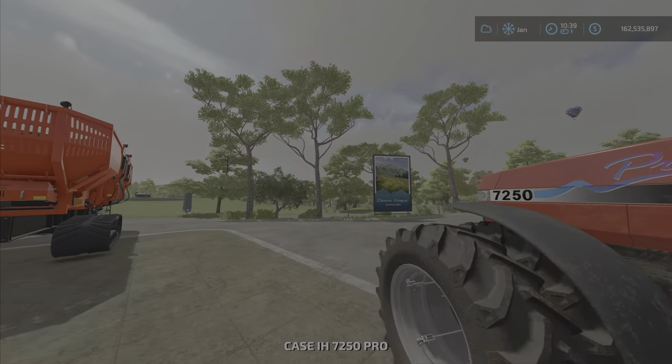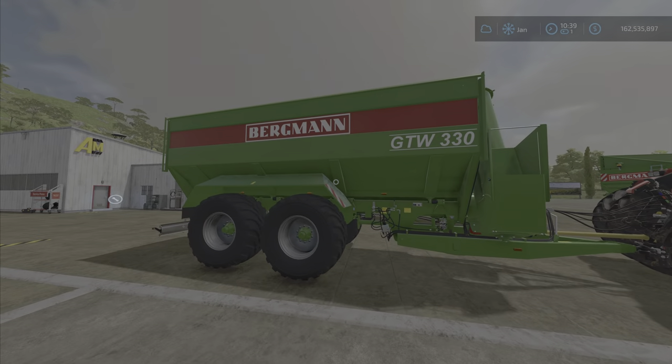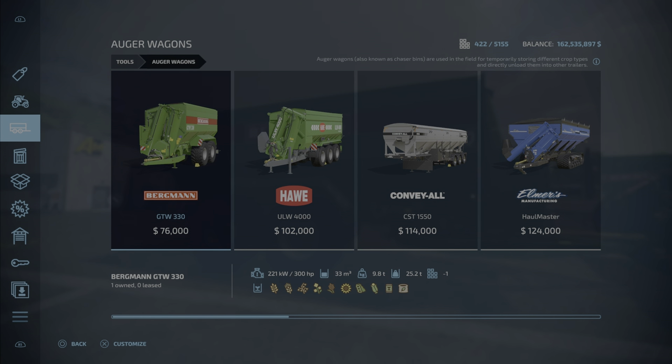Back in the auger wagons section, we have quite a variety. They will hold your standard crops plus seed and dry fertilizer — not liquid. The obvious omission is lime, which is pretty upsetting as usual.